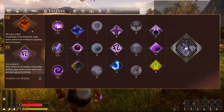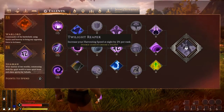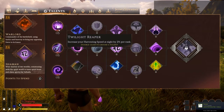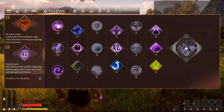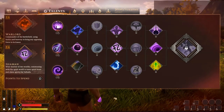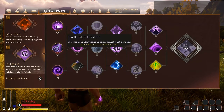Last but not least, the Shaman. The passives per level are: spirit capacity 1 per point, accuracy negative 0.01 per point, and max carry weight 2 per point. The spirit capacity 1 per point is pretty fantastic. I would say the Shaman has the most utility out of everyone here.